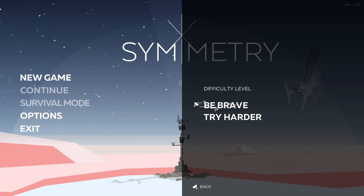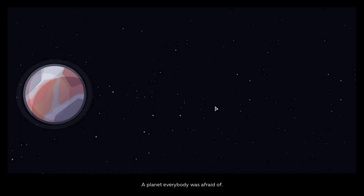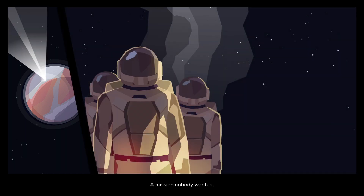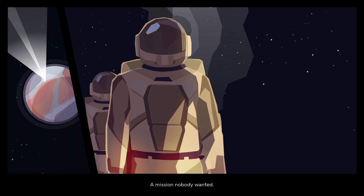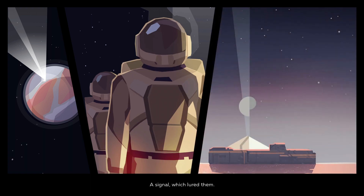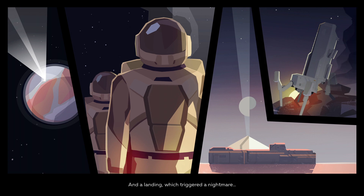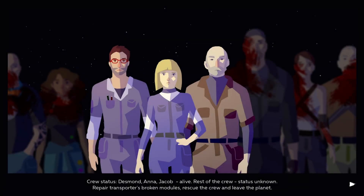Be brave. A planet everybody was afraid of. A mission nobody wanted. A signal which lured them. And a landing which triggered a nightmare. Of course... Crew status: Desma, Anna, Jacob alive. Rest of the crew status unknown. Repair transporters. Broken modules. Rescue the crew and leave the planet.